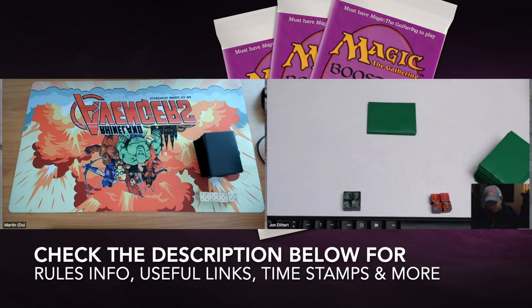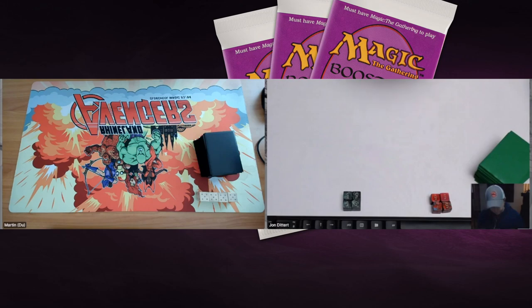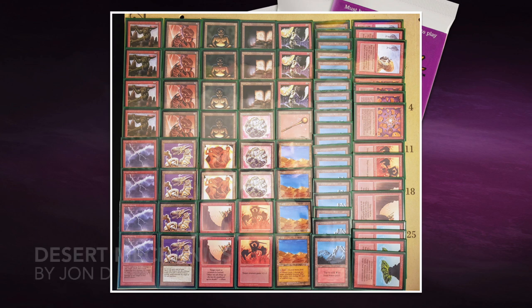Now that all that information is out of the way, we're going to start with the deck techs. Starting with John's Desert Mechanics deck by John Dittert — it's just so cool. The deck is named after the card Desert and the card Orcish Mechanics, both of which are in this deck as a full playset.